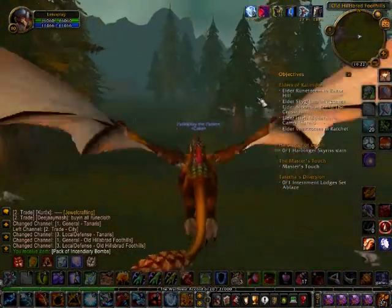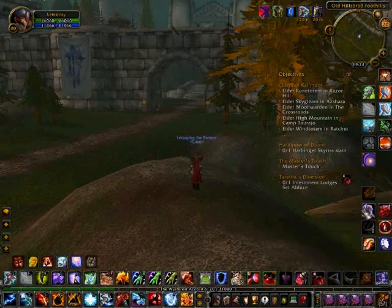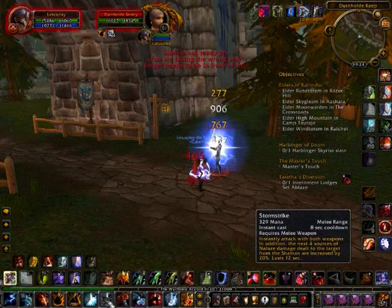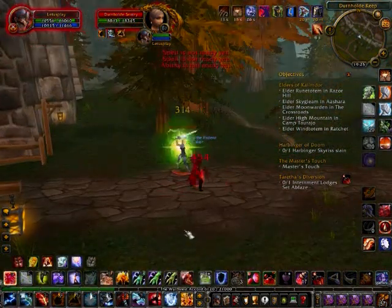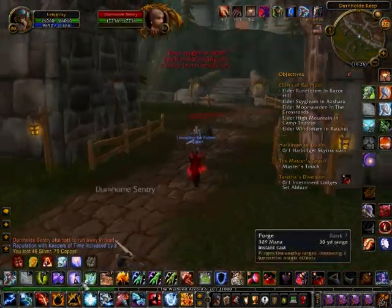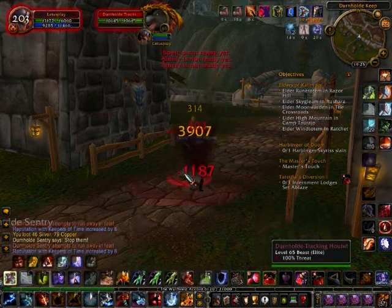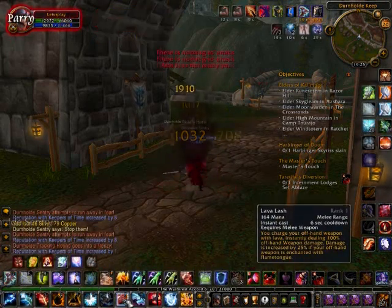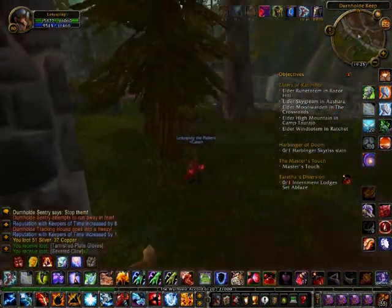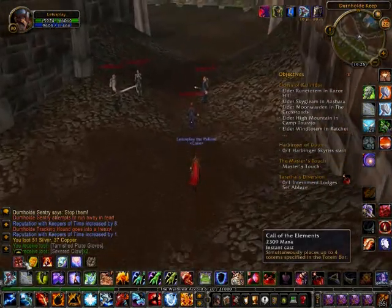Here is the Durnhold Keep. You have to talk to the Blood Elf — or it might be a High Elf — there first, who will give you a pack of Incendiary Bombs which you will need to set 5 log cabins on fire in the Lordaeron Internment Camp, which will do something to free the Orcs or something along those lines.